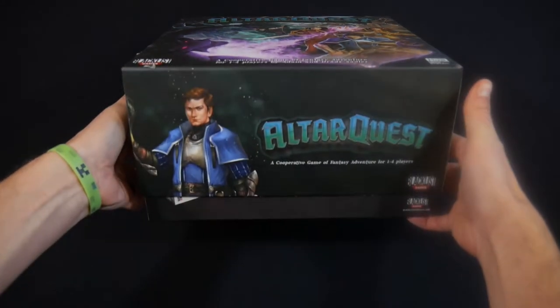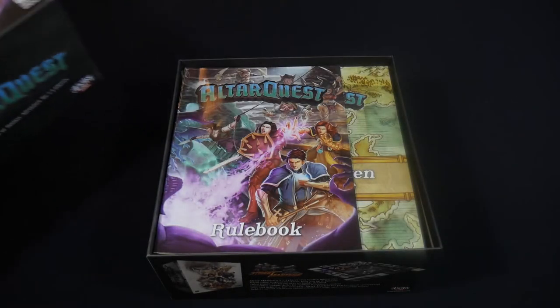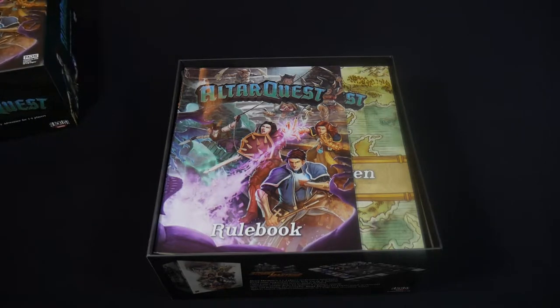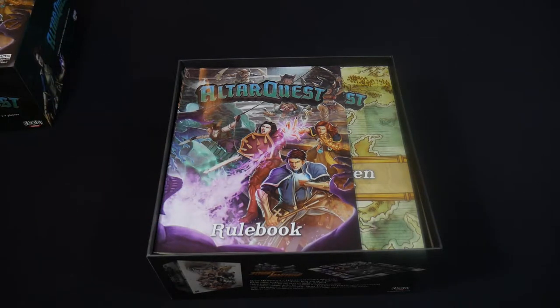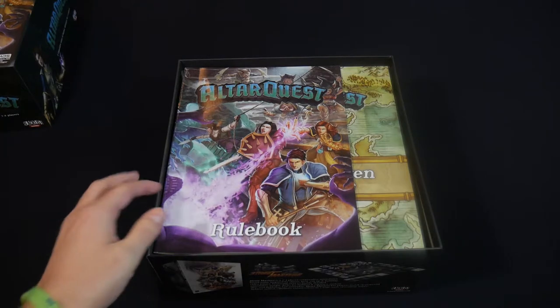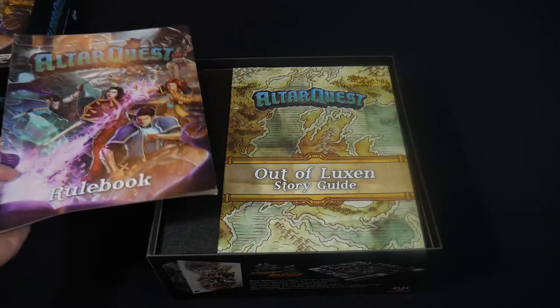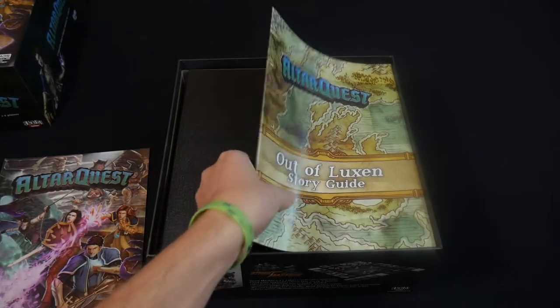This is a big box — it reminds me of the Mansions of Madness box from Fantasy Flight. It's a really large box and it is mostly stuffed with miniatures, but as you're going to see, it's got some really nice high quality components. Right off the top, we've got two books: a rule book and the story guide for the campaign that comes in the base game.